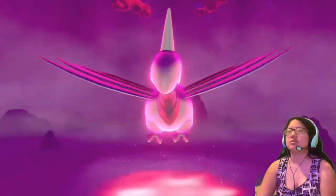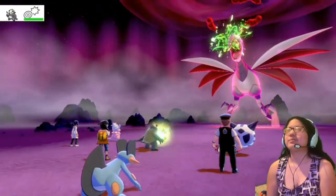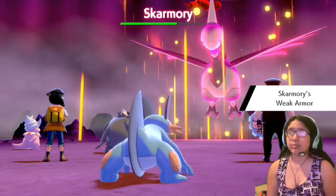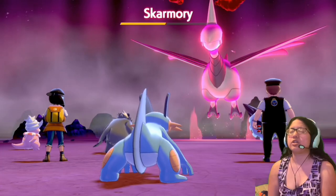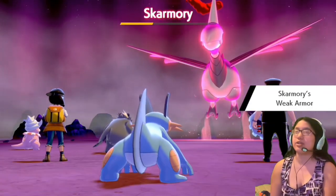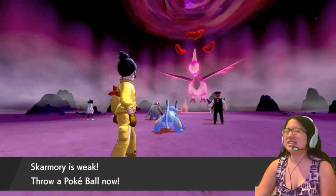Future Sight. Skarmory has Weak Armor, so it lowers his defense but raises its speed — that's weird. That one lowers your defense as well. Your defense gets lowered again, and your speed won't go any higher. Why didn't you use that in the first place? Why didn't you just use that to begin with?